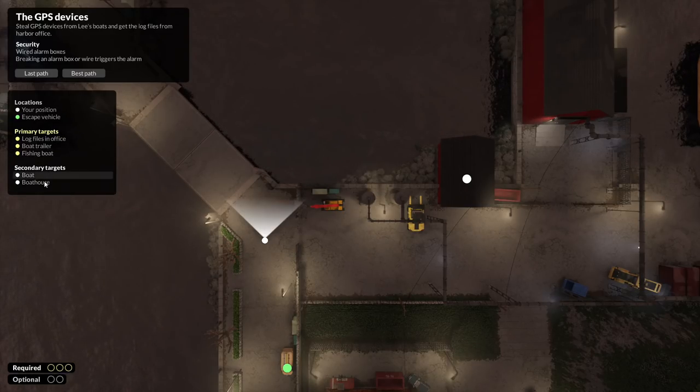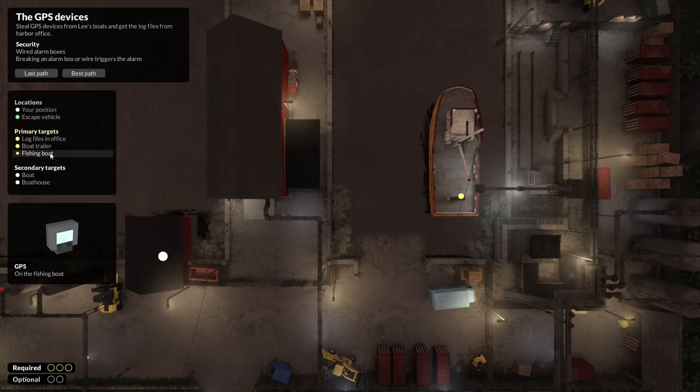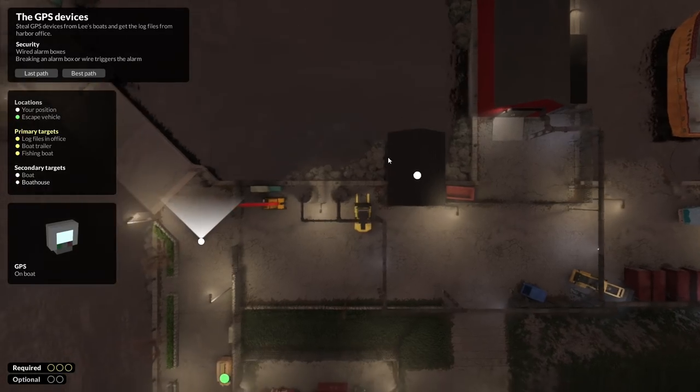On this mission we steal GPS devices from Lee's boats and get log files from the harbor office. Security systems are wired alarm boxes — breaking an alarm box or wire triggers the alarm. We have three primary targets and two secondary targets: the log files in the office, the boat trailer, and the fishing boat. Bonus points if you get the boat and boathouse GPS devices. There's an angry-birds-style star system for getting all objectives, and you get rewards and new tools faster by completing more objectives per level.